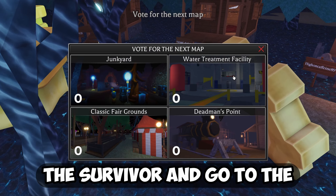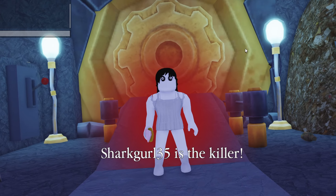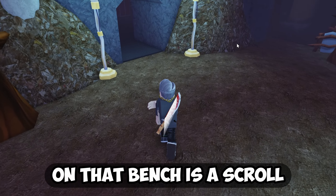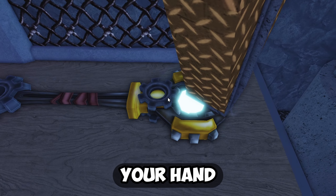You will want to play as a survivor and go to the new Junkyard map. Then look for the cave or tunnel and you will find a bench. On that bench is a scroll. If you step over and click the scroll, it will enter into your hand.